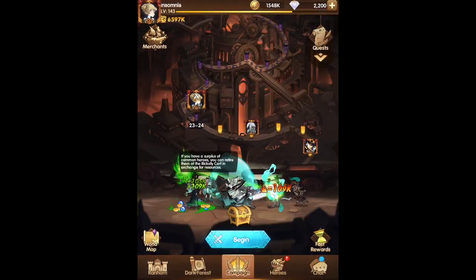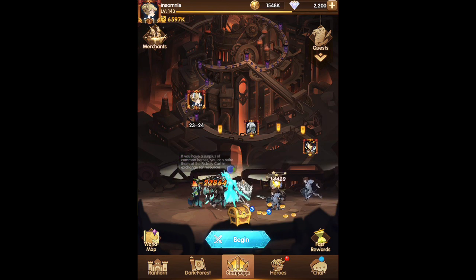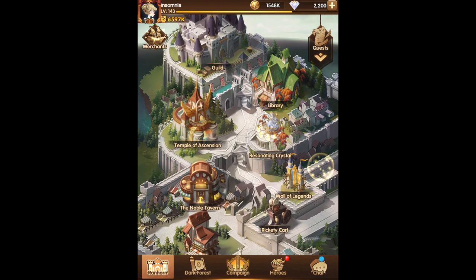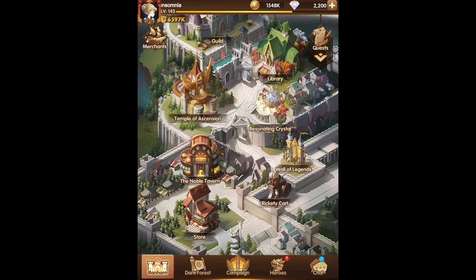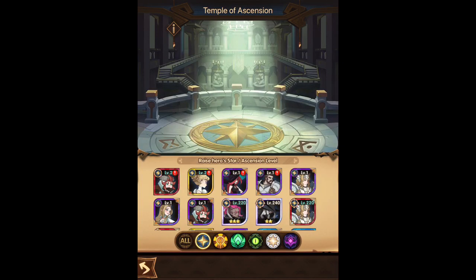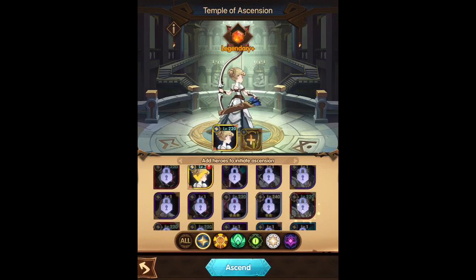From some of my other videos, we picked up another copy of her from the Celestial Isles. We got our free copy that Lilith gave us, and then I also picked up a copy a little bit ago with my Faction Summons for my Lightbearer. So let's go ahead and look at the Temple of Ascensions — and there she is finally.